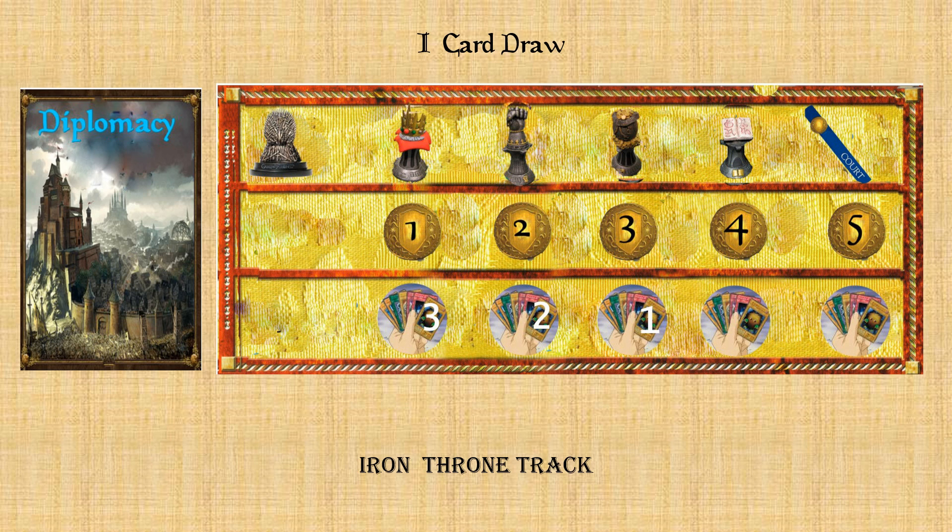The diplomacy card allows anyone with the diplomacy logo — the king, hand of the king, master of coins, master of lore, or court holder — to draw from the diplomacy deck. The king gets to draw three extra cards, so he can draw two from his house deck and three from the diplomacy deck. The hand of the king can draw two extra cards from the diplomacy deck; the master of coins draws one extra; and the master of lore and the holding court position can draw one of their two cards from the diplomacy deck.